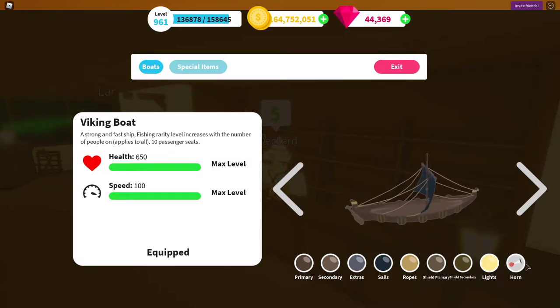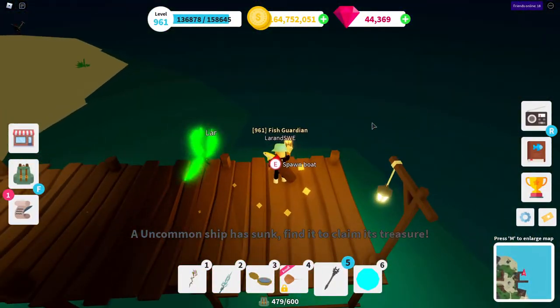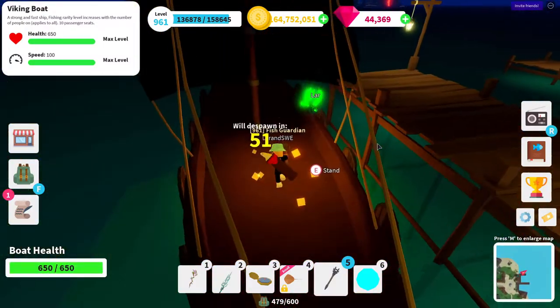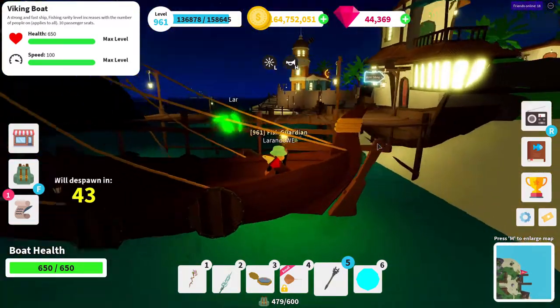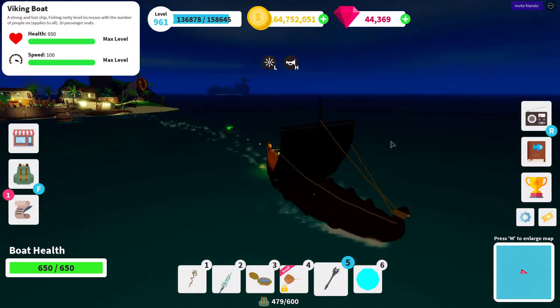You have lights and a horn. Let's take a look at what the ship looks like. There's a lot of space — I've only been on a Viking ship once before. You control it from the rear. It has good speed, I like it.